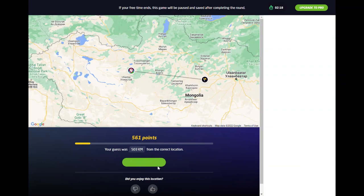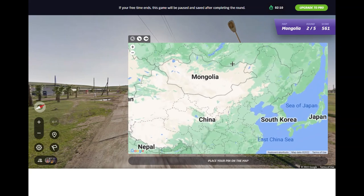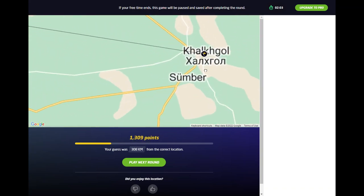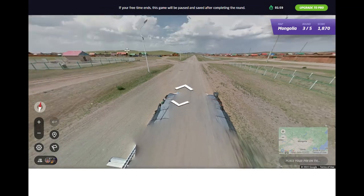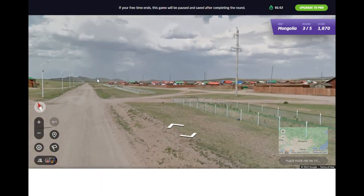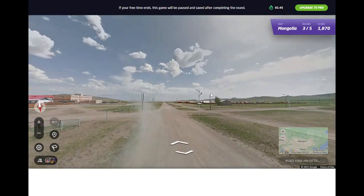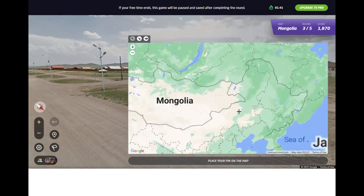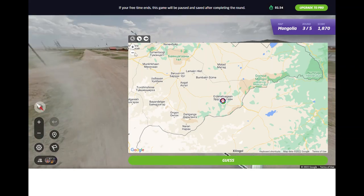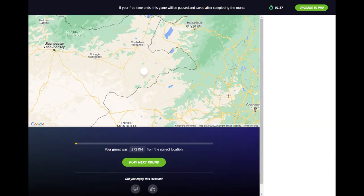That one I didn't have much clue about. What's this — this could be Choibalsan actually, I might just send a concise guess there. It's looking flat around here. The street lamps are actually different in these cities — I think we've had a slightly different street lamp than this one just before. Could this be Choibalsan? No, it's too hilly. Where could it be this hilly? Maybe somewhere a bit hillier, maybe down here. Could just be down here. Yeah, it was further in.